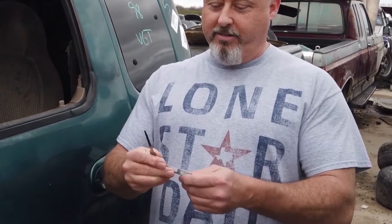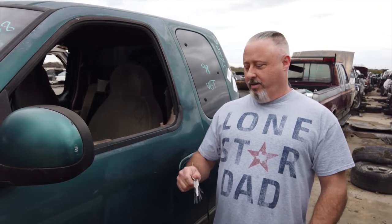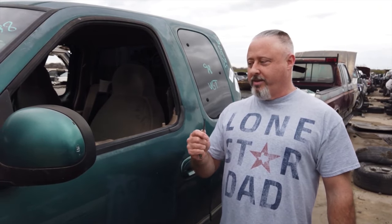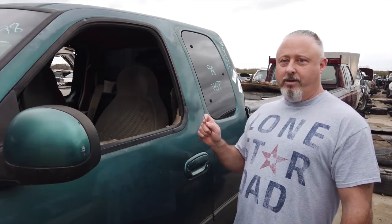Okay, I'm here in front of an F-150. I'm going to show you how to open the lock with these auto jigglers. These aren't regular keys — they're auto jigglers. I'm going to leave the window down so you can see the lock, and I'm going to unlock this door with the auto jiggler.